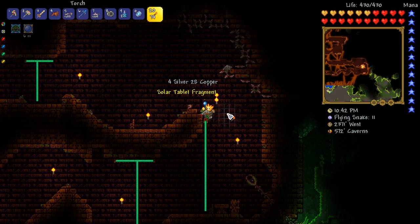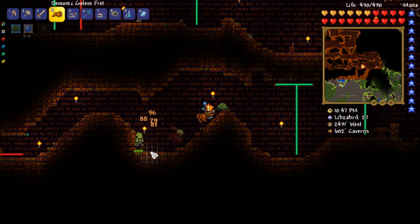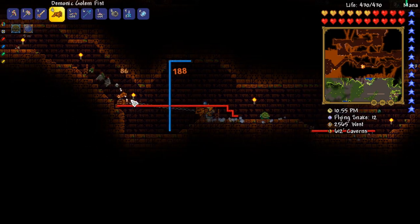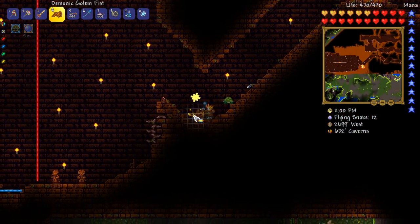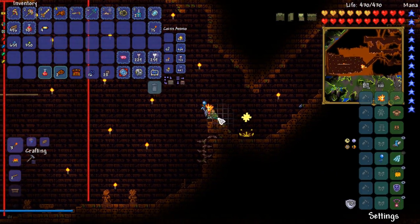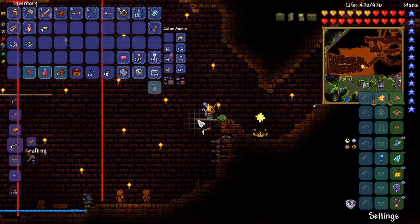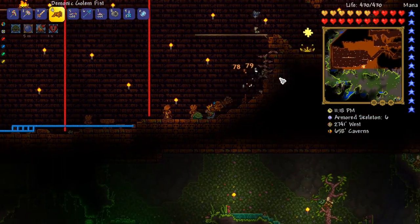I need the Sunstone, the Moonstone, and the Moon Charm — I can't remember what the last component was. Anyways, the time has come. We are going to make a platform here. Everybody down here is basically going to die.